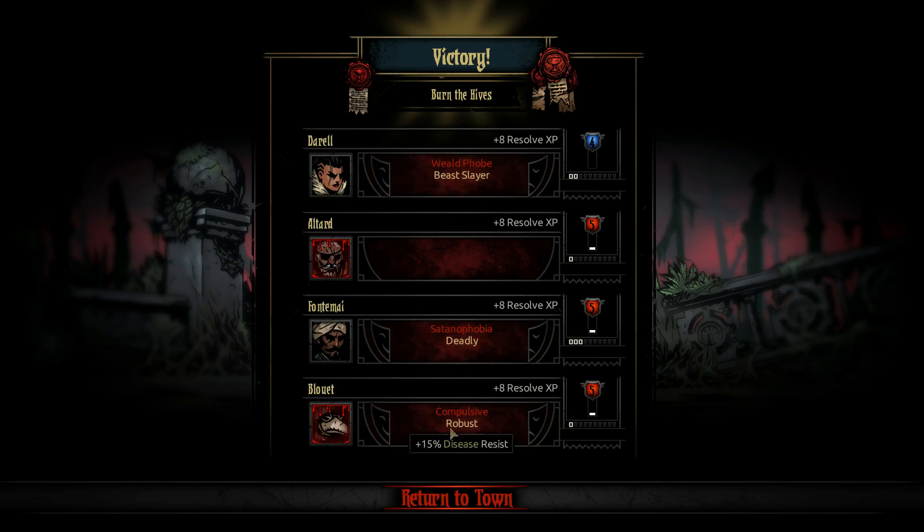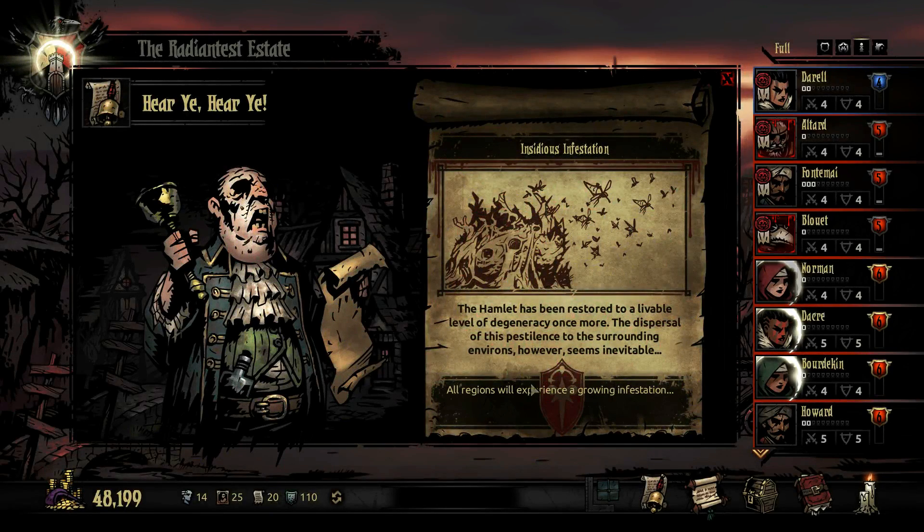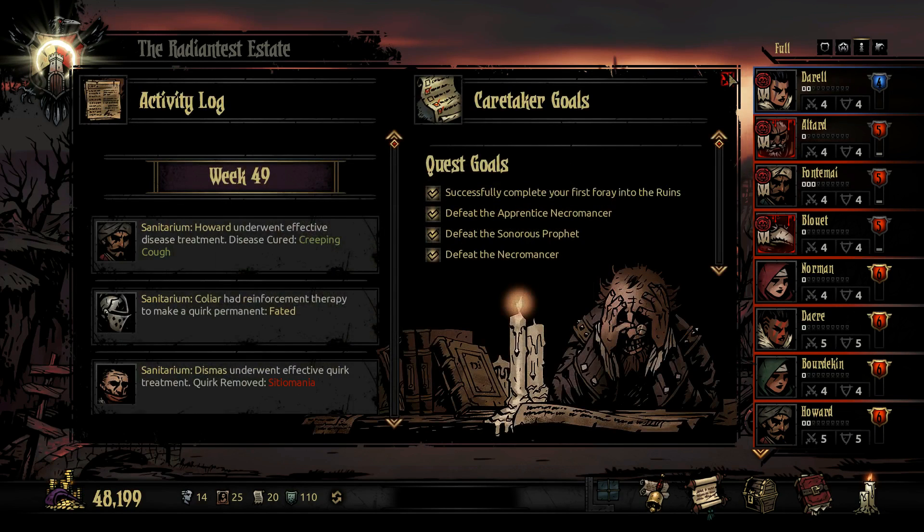They still have the crimson curse - compulsive, gotta get rid of it. Deadly is pretty good but I'm not going to lock it in yet. Stress in the weald but better fighting beasts - the weald is eldritch so that's fine. She's more of a warrens girl. We gotta get rid of 'compulsive' and then look and see if there's a way to get rid of the crimson curse. The hamlet has been restored - all regions will experience a growing infestation. The hamlet has been restored to a livable level of degeneracy but the pestilence spreading seems inevitable.